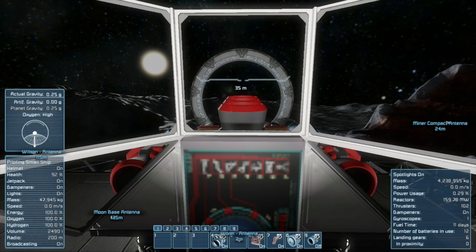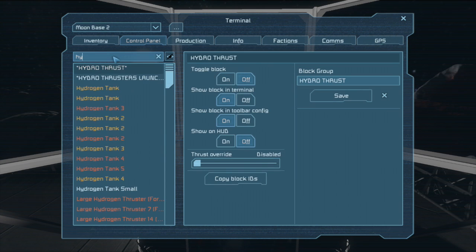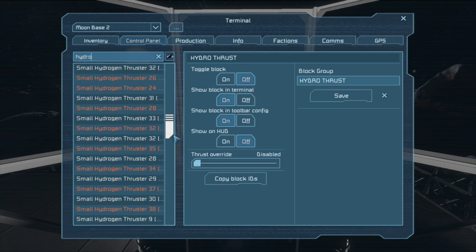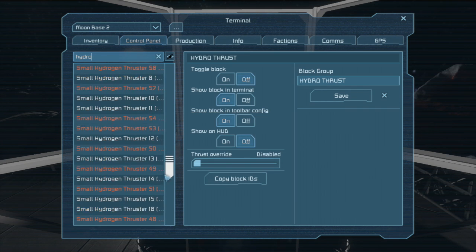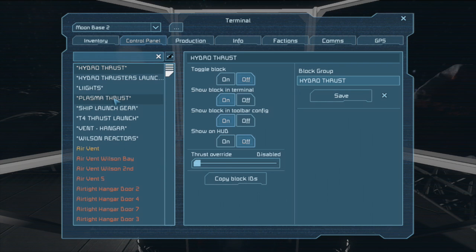All right, we're gonna light up the engines. Damn it - make sure the engines are on and off. Let's see - hydro thrust. Do I have them all? I'm still attached - I could unattach and just hold on by the magnetic field. Did I put any other small ones? No. I only have those two plasmas in the back.